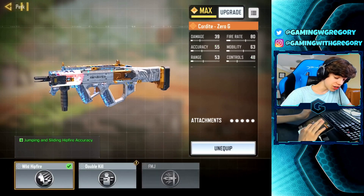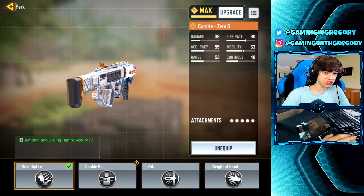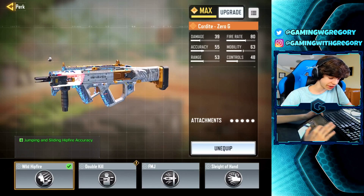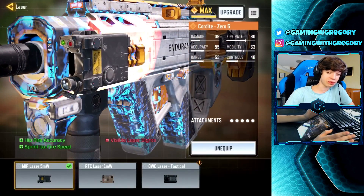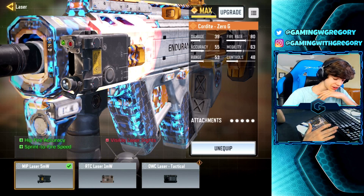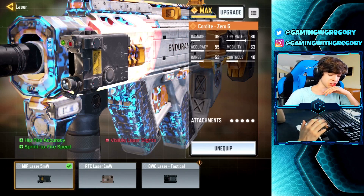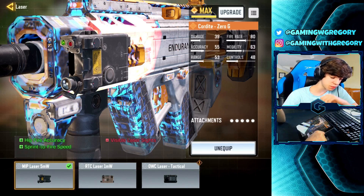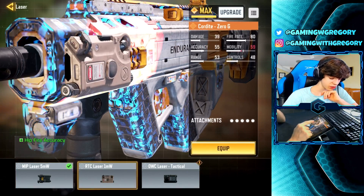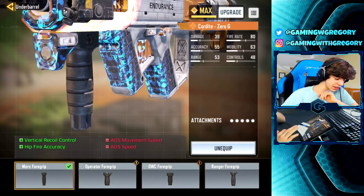No barrel, optics, or stock. We are using a perk — jumping and sliding hipfire accuracy — which is pretty important. If you're jumping and sliding it normally reduces your hipfire, but with this perk not as much. Since all we're doing is hipfiring, you might as well run it. For the laser sight, this is the most important attachment: the 5mW laser. It gives visible laser sight, hipfire accuracy, and sprint-to-fire speed. It gives the most hipfire accuracy out of any of the other laser sights.